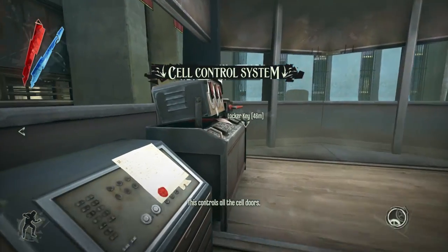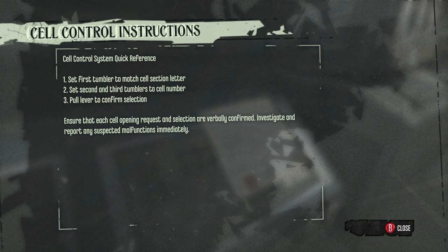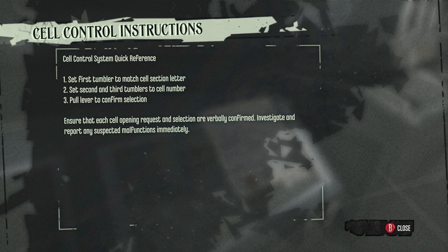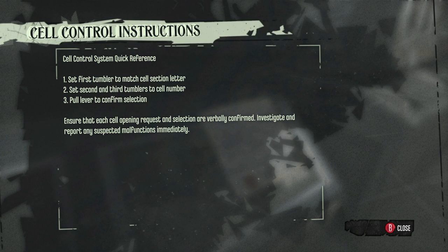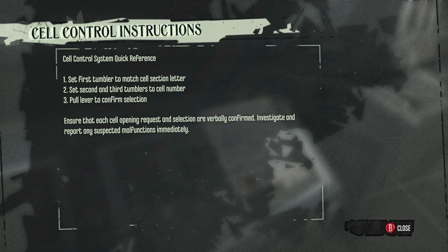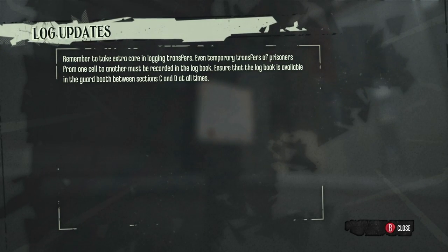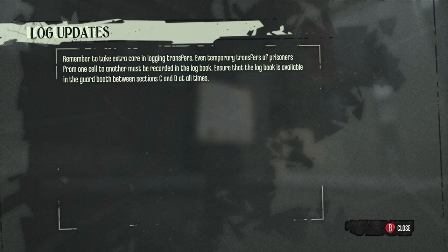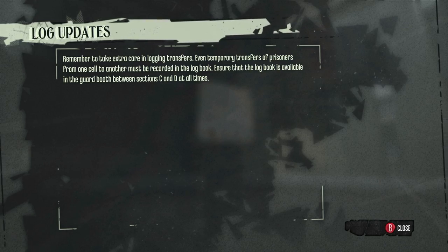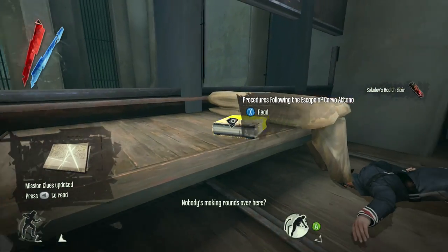This controls all the cell doors. Cell control system quick reference: set first tumbler to match cell section letter; set second and third tumblers to cell number; pull lever to confirm selection. Ensure that each cell opening request and selection are verbally confirmed. Investigate and report any suspected malfunctions immediately. Cell section, second and third to cell number — interesting. Remember to take extra care in logging transfers. Even temporary transfers of prisoners from one cell to another must be recorded in the logbook. Ensure that the logbook is available in the guard booth between sections C and D.